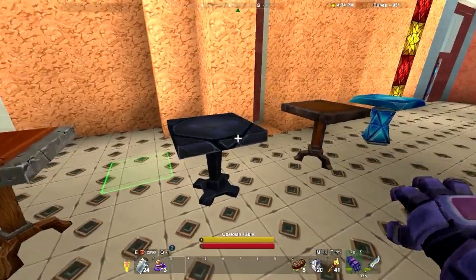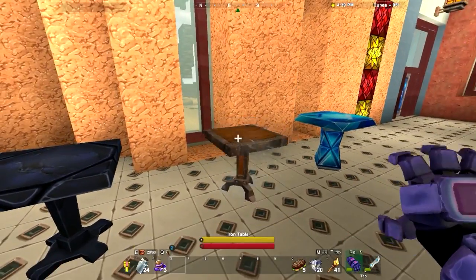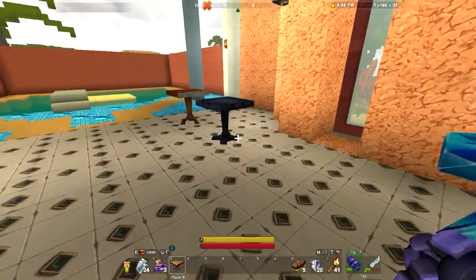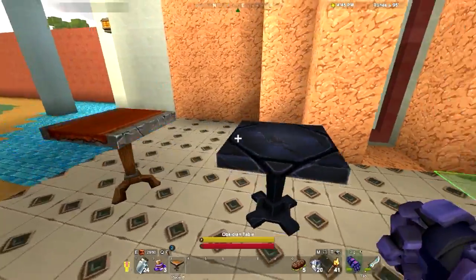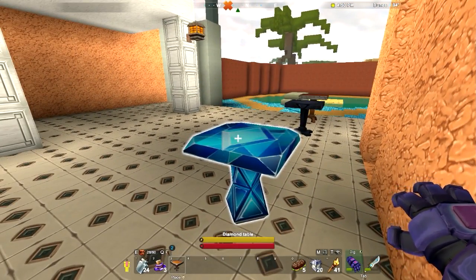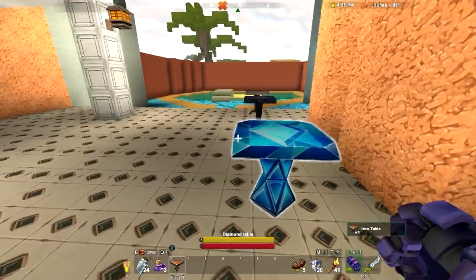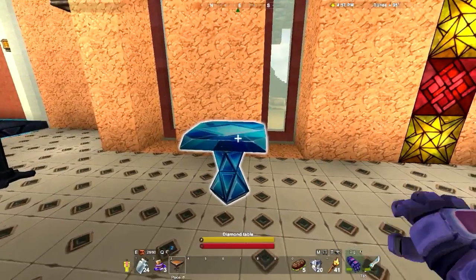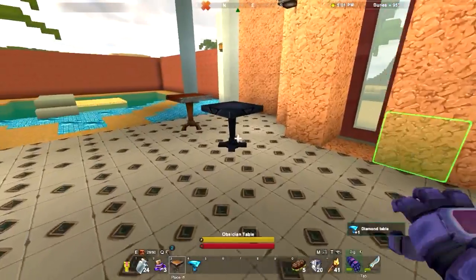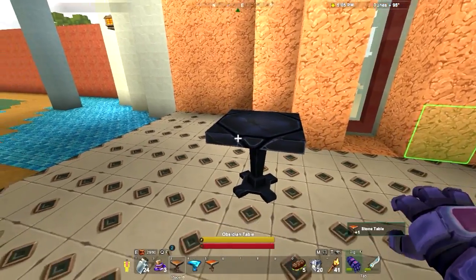I like the stone. You can put items on top of it. You can't interact with this, no. The stone table's nice. Maybe we'll do obsidian. Okay, looks like obsidian.